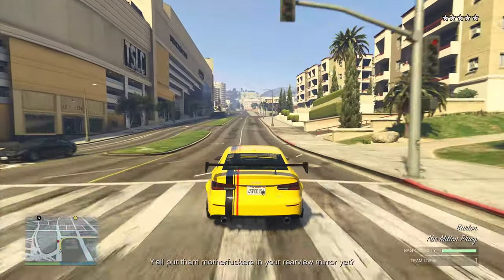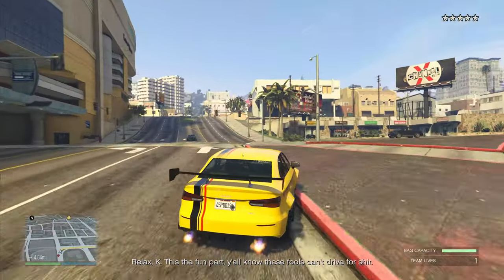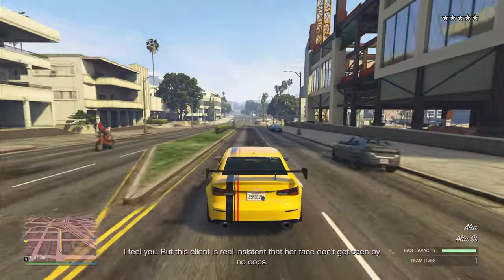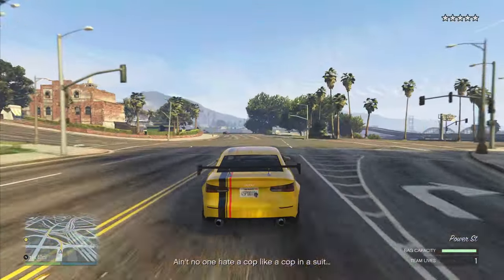I got a bit cocky and put the menu away because I thought I wouldn't need any more snacks - as you'll see, I almost died because of that. I would usually lose cops in the sewers when in the city, but it seems you actually have to leave the city before you're given the option to lose the cops. So the best thing to do is follow the waypoint and head north until you're out of the city, then go off-road to lose the cops.